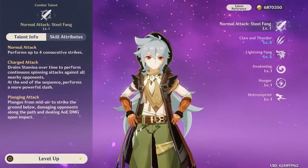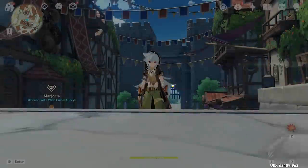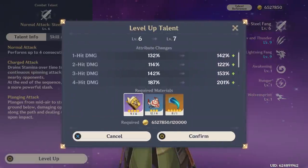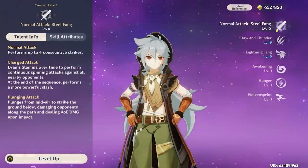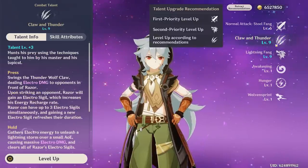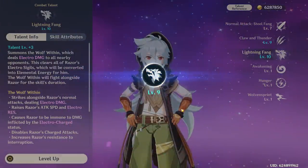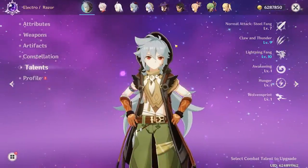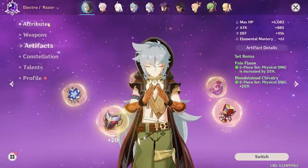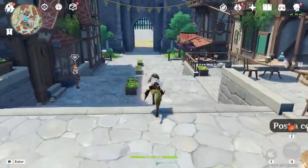The last thing we have to worry about is his talents, and I forgot to grind the Hillichurl Trail materials — one second — okay, now I have enough. We only have enough gold books to take two of his talents to level seven, leaving one at level six. So we'll leave the Skill at level six and take his Normal Attack and Burst both to level seven. Because of his C6 constellations, those are effectively level nine and ten, so it's actually a lot better than it looks. Overall, I think we built a pretty decent Razor — C6, two-piece Bloodstained, two-piece Pale Flame, decent crit ratio, and good energy recharge.